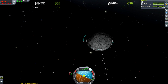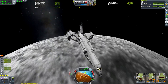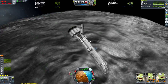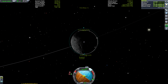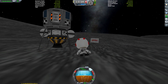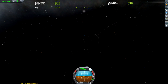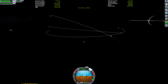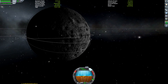Jebediah steps out of his capsule as he hears the roar of the Blunderbird engines above and realizes that rescue is close. And yes, he can hear in space because he's Jebediah Kerman, my friends. We're switching to Jebediah Kerman just so he's on the light side of the planet, not only to make it easier for me to see what I'm doing, but also just so you can see more clearly.